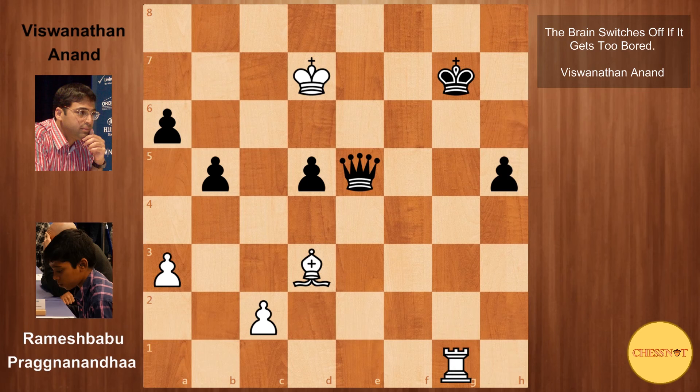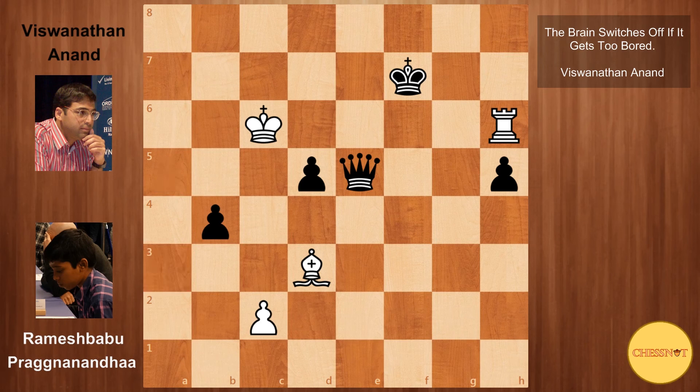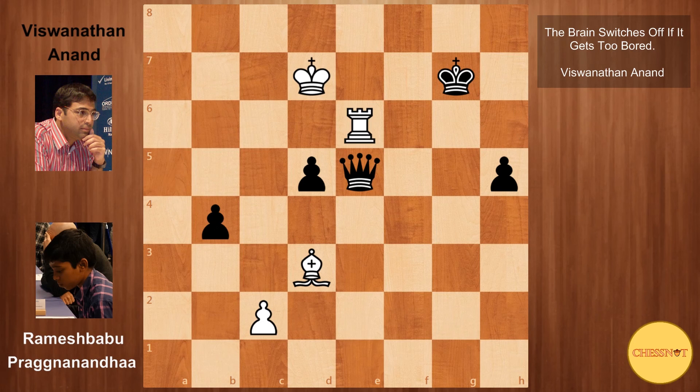Then king takes g7, bishop back to d3, queen to e5 check, king d7, and now Anand tries to use this passed h-pawn. He plays h5, rook g1 check, king f6, rook g6 check, king f7, rook to h6 — Praggnanandhaa gets his rook behind the pawn. But Anand creates more problems on the queenside: he plays a5, king c6, b4 — that has to be taken, otherwise black simply takes on a3 and gets another passer. King back to d7, king g7, attacking the rook, rook to e6, queen d4, king to e8, queen g4 — black can now support the pawn, king to e7.